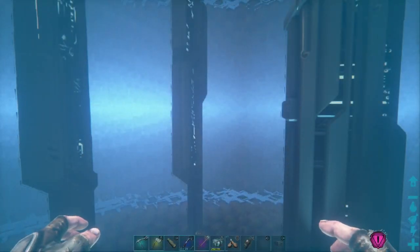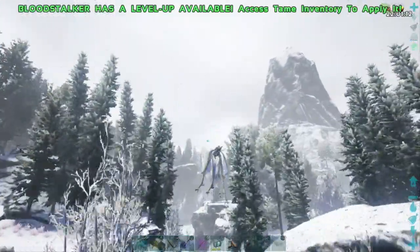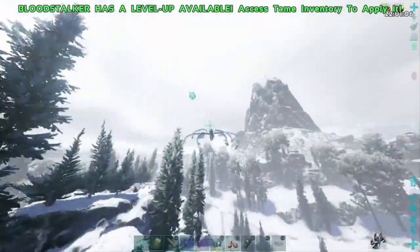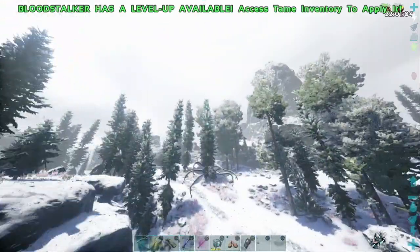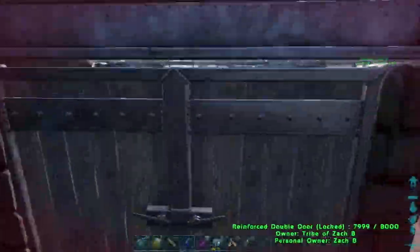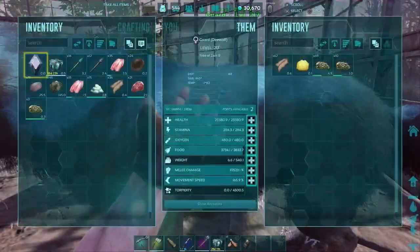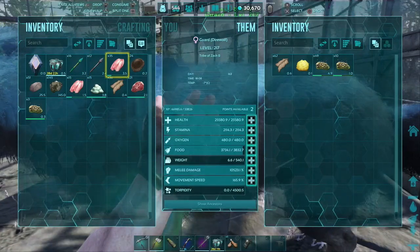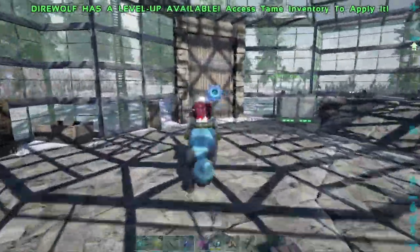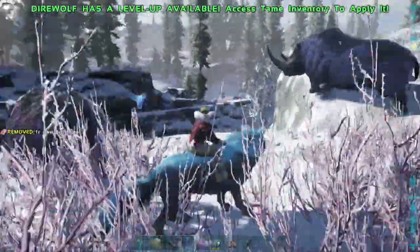We also need to figure out where to get keratin and chitin. Keratin and chitin can both be harvested from creatures. I'm going to put the keratin and chitin creature lists in the description below — these show all the dinos in ARK that will give you either keratin or chitin when harvested. Some creatures are better at harvesting than others; for example, the Sabertooth, Direwolf, or Therizinosaurus are recommended for harvesting keratin or chitin more efficiently.